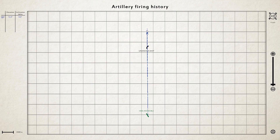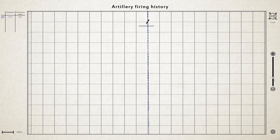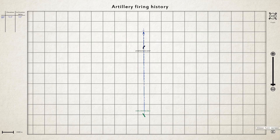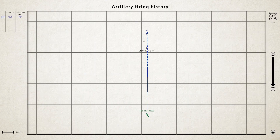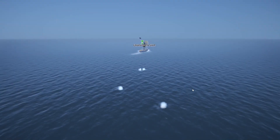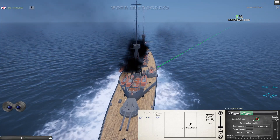We can see from the data that our first shot overshot significantly. Check the inclination delta — currently zero, meaning we'd replicate the exact same shot with the same values. Sometimes it shows a plus or minus half adjustment. You can also zoom in to see how the ship moved. We tried 12 degrees, then 9.1 — still overshot. Next time we'll try around 8.